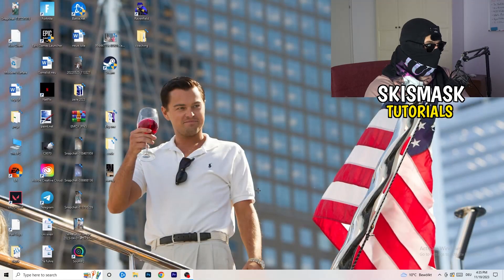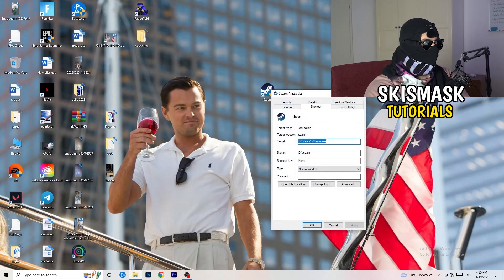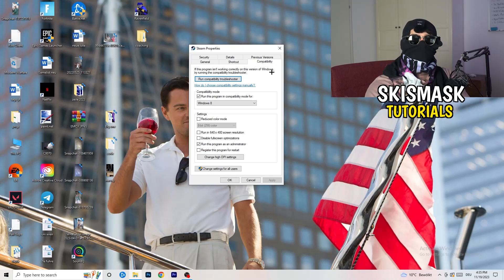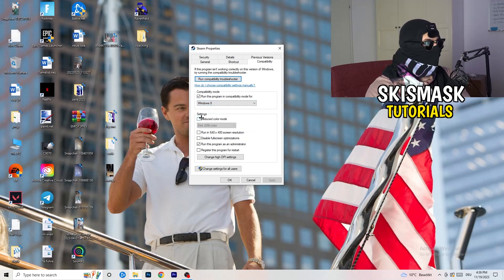Once you're done, close Settings and go to your game launcher — for me it's Steam. Right-click on it and go to Properties. In the tab that pops up, go to Compatibility. Now you need to copy my settings, so let's quickly run through them: enable 'Run this program in compatibility mode for' and select the latest Windows version available — for me that's Windows 8.